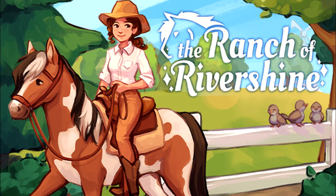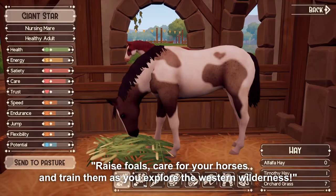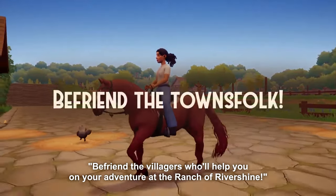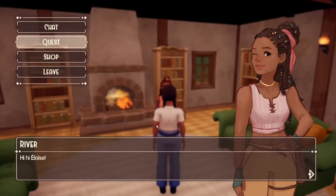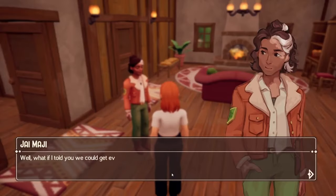Number 5: The Ranch of Rivershine. Saddle up and build your own horse ranch. Race foals, care for your horses, and trade them as you explore the western wilderness. Participate in cross-country competitions and become your town's champion. Befriend the villagers who will help you on your adventure. The Ranch of Rivershine, developed by CoCB Games, is a delightful and relaxing game that made its initial public appearance in late 2020, with further developments showcased in 2021.